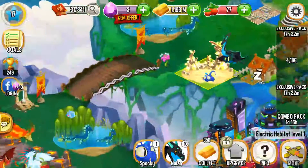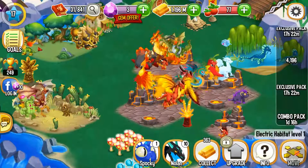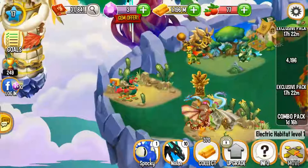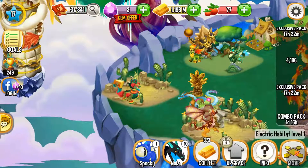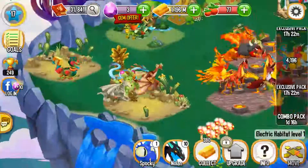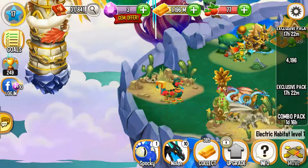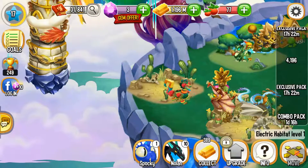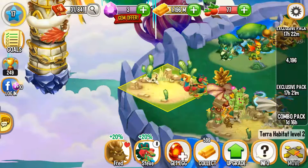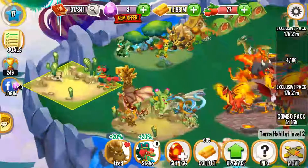And then if you get the Terra Dragon, you have to get the egg, which that's probably going to happen to start. And then where we are, you have a Terra Habitat in case you actually sold it — you can just get another Habitat. You can expand it if you want, the Habitat, and then you can place it down. Level up a bit to put it in this Habitat. Find a Habitat like this — expand it though, a little bit smaller. I'll show you what it looks like.